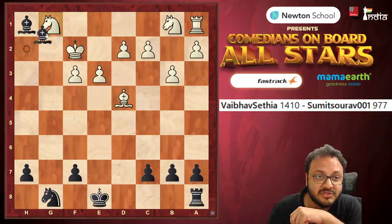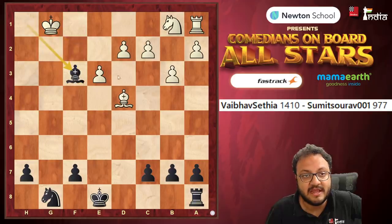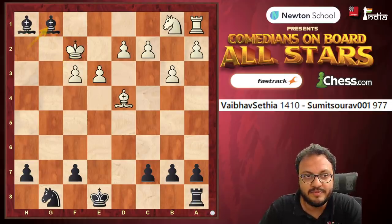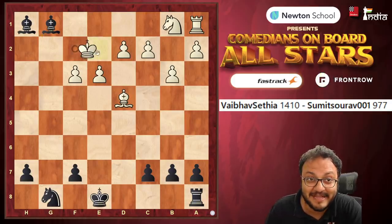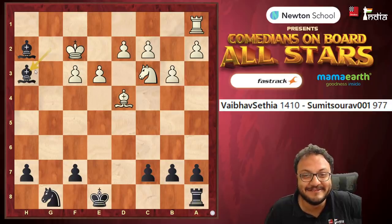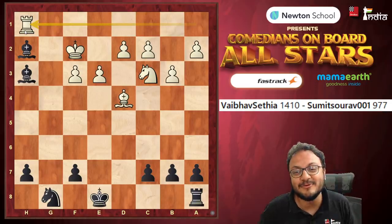Here I was expecting Sumit to play Bishop g1, because then I think Vaibhav would have taken and after Bishop f3, the position is slightly better for White but equal pawns — could be that Black can survive. But once again, the best move here surprisingly is King e2, and after Bishop h2 trying to get away, Bishop g2, King f2, Bishop h3, Rook h2 — these two bishops cannot come out and eventually you lose a piece.